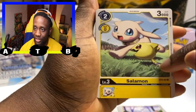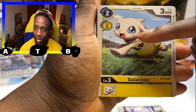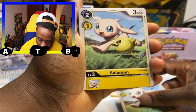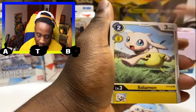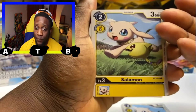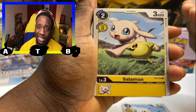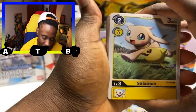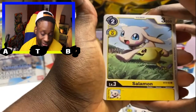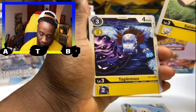Here is Salomon, aka Gatomon — look at how cute! I believe these two are connected through the show. At 3,000 DP, you won't be playing this often, but it's your Level 3 to DigiVolve from. You typically get four of these per structure deck, and we do get four Salamons. Tapiramon is a yellow Level 3 with no effects, just 4,000 DP. And Patamon: when an opponent's Digimon is deleted by dropping to zero DP, gain one memory — we get four of those too.